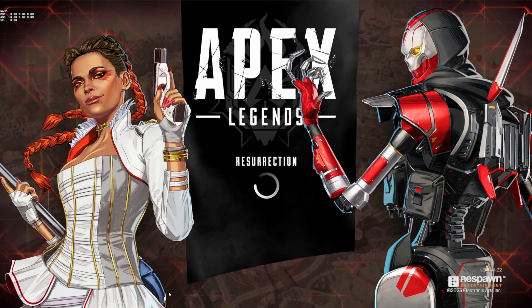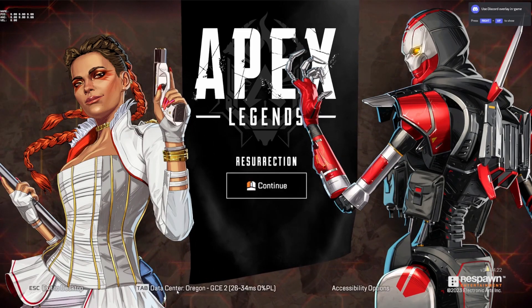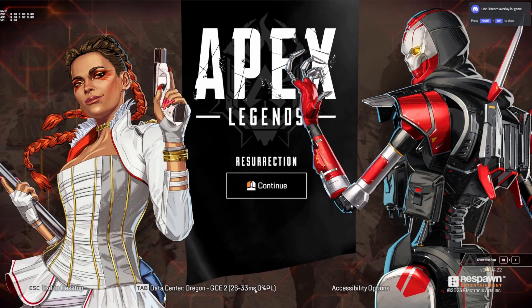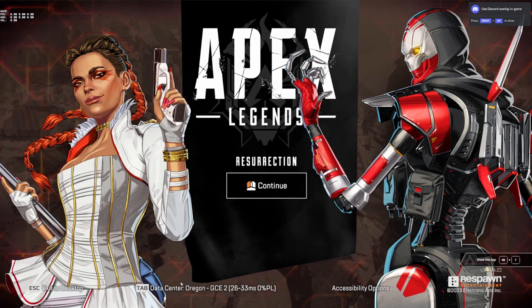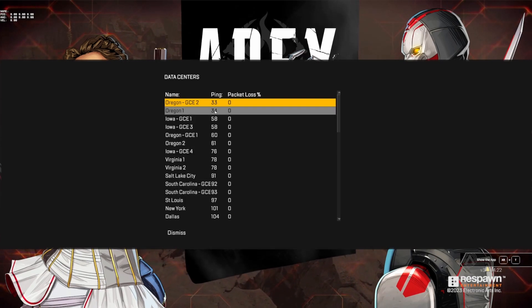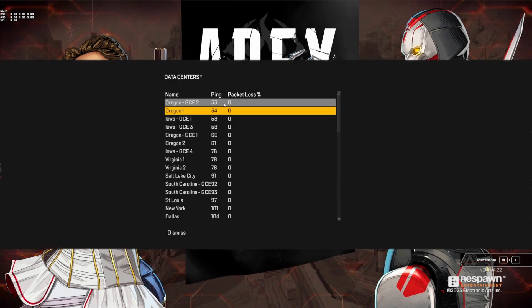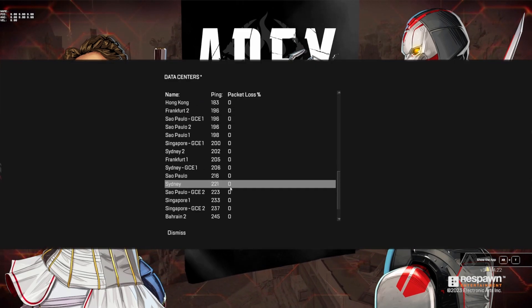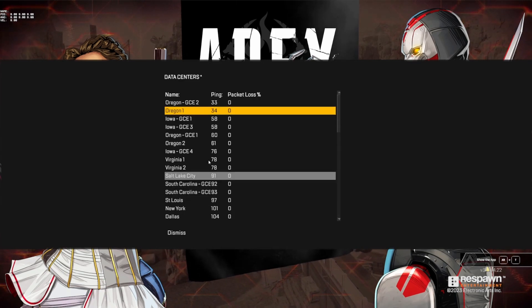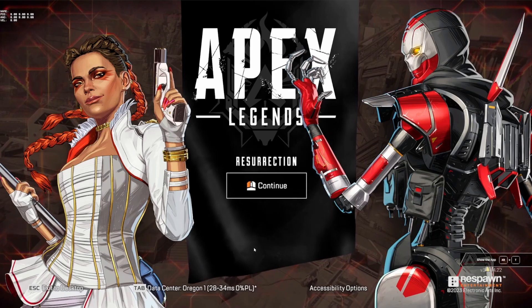Apex does server selection for us pretty much — as soon as you load into the game, you can select your server with a button that appears down here. Apex pings the servers and gives you the lowest latency option. Note that they may switch you to a different server to lower lobby times. Also, if you see a negative one, you won't be able to connect to that server at all.